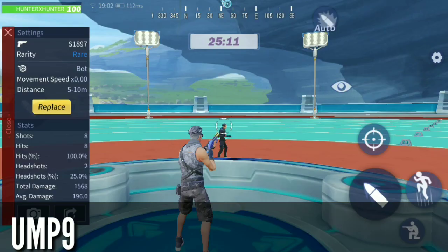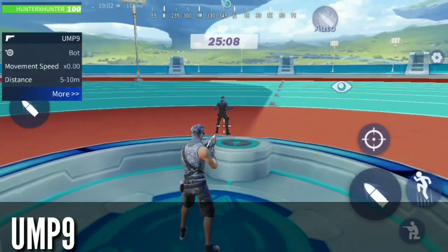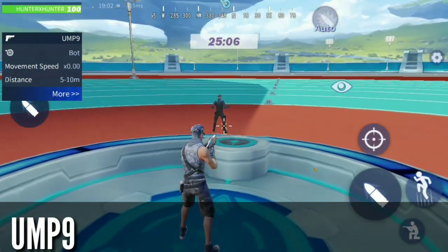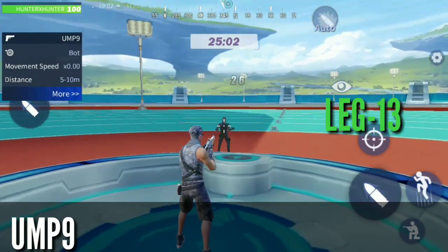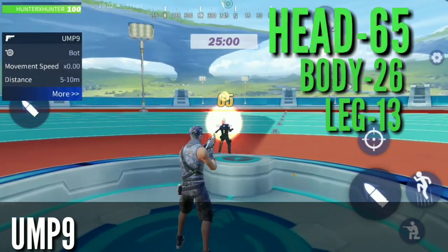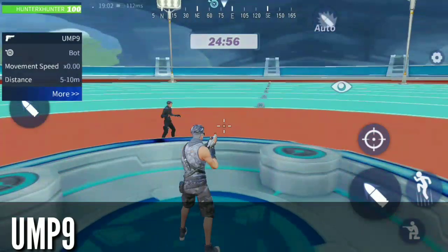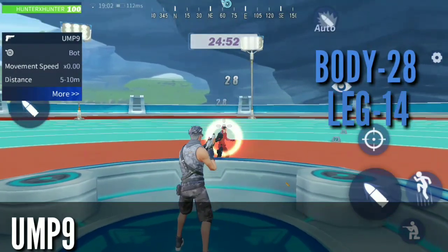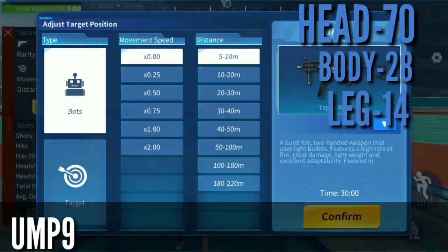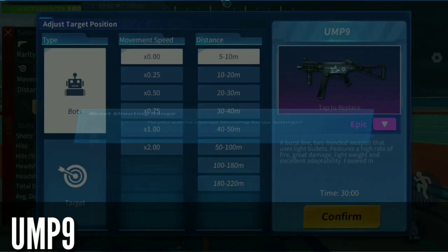Now in the machine gun class, the first gun is UMP9 uncommon, which does damage of 13 on the leg, 26 on the body, and 65 on the head — a lot of damage per second but let's look at per shot. The rare UMP9 does damage of 14 on the leg, 28 on the body, and 70 on the head.